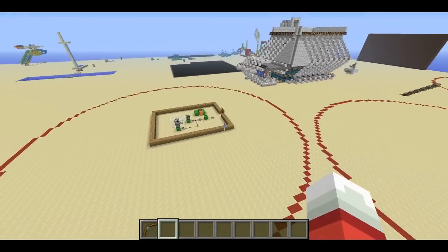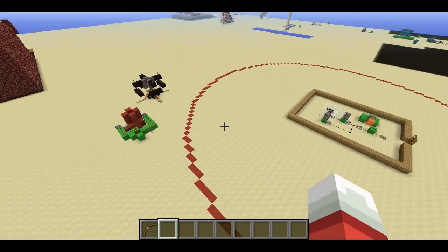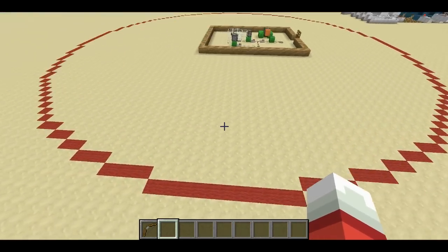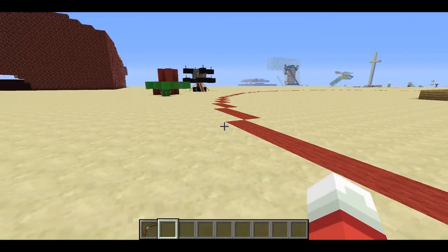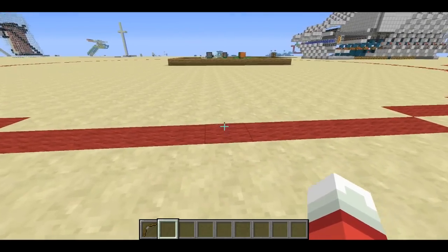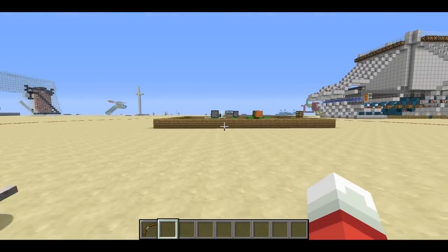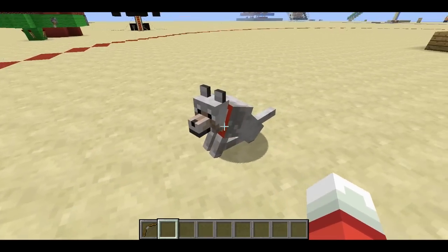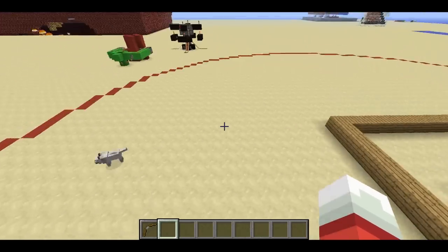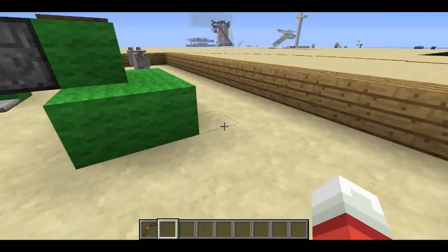This wood box represents my base and this red circle represents the radius 32 detection area for the alarm system. If any player on the server comes within this circle — and this does work in multiplayer — it'll trigger the alarm system. The cows will move and a wolf will teleport to you, so if you ever see a wolf teleporting to you, you'll know there's someone near your base.